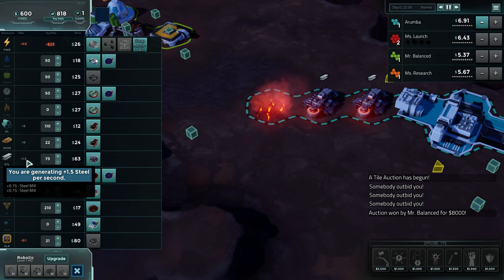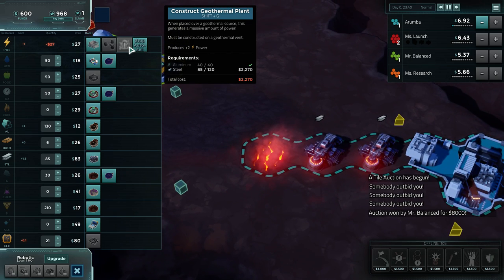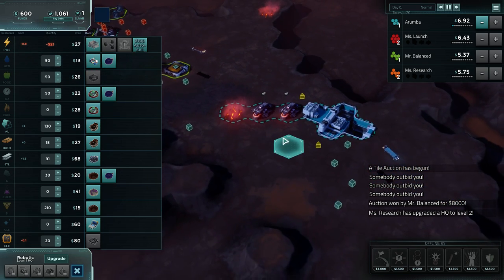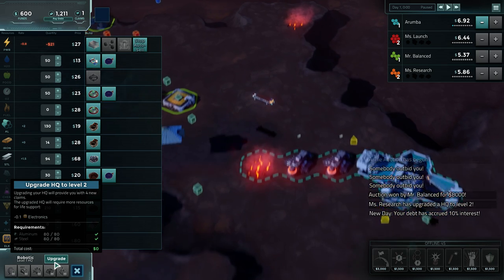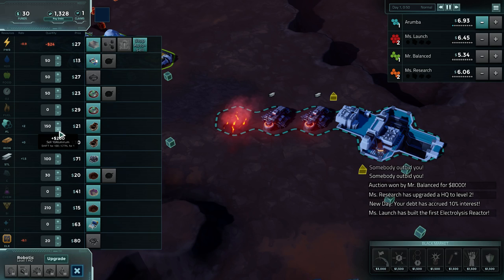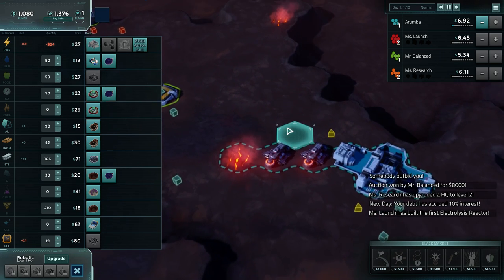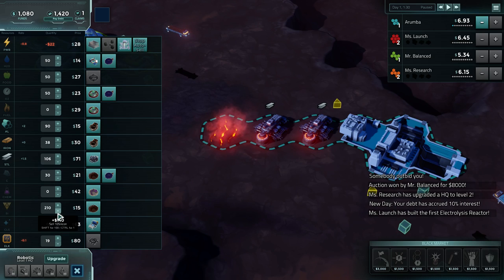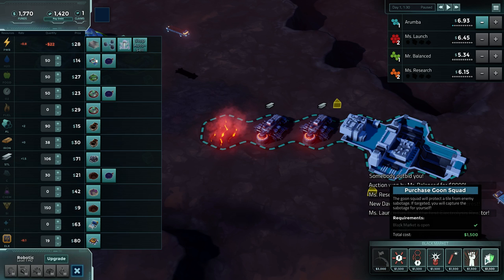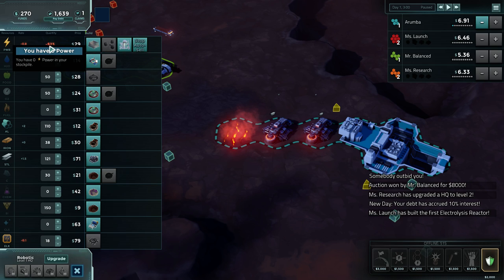A little bit more steel - we're producing 1.5 per second. It's not going to take too long to actually build this geothermal. We'll wait until we actually have enough steel rather than buying it with available funds. We need another 50 or so steel. Right now we're losing 23 dollars per second because we don't have any power generation. What that does is it takes from debt - there's a difference between funds and debt. Debt accrues 10% interest every night at midnight.